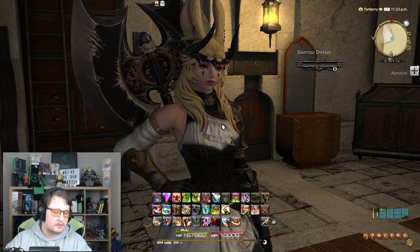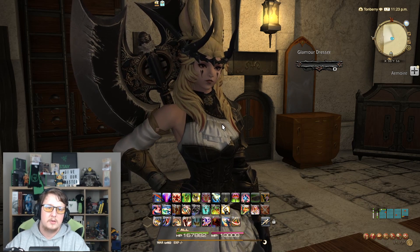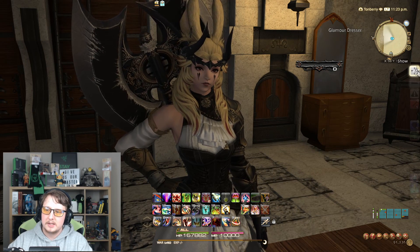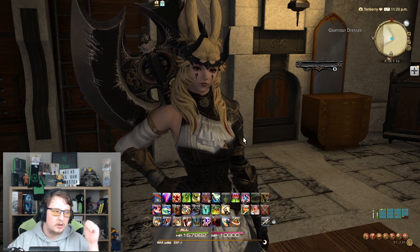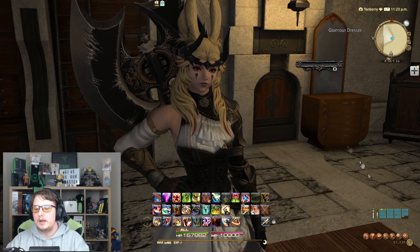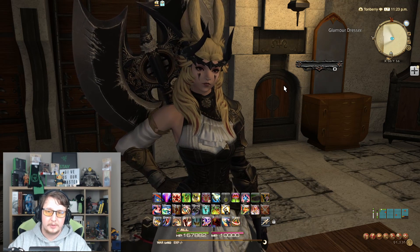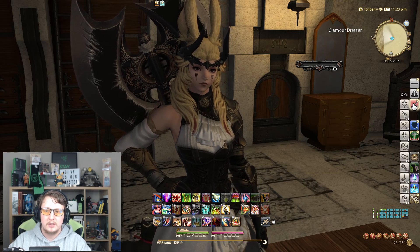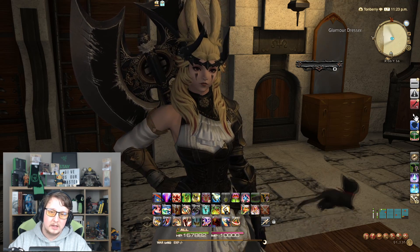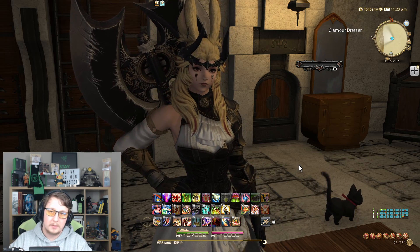That way if you decide you want to level other classes, you don't leave yourself hanging high and dry or messing up your skill sets. What we're going to do to get this set up is use a list of hotbars from hotbars 10 through to 5. That leaves hotbars 1 to 4 for your classes. Hotbars 10 through 5 will be usable for our submenu with DPS, tank, and professions. I'm going to set up a bar for healer and show you how you can do this for yourself as well.